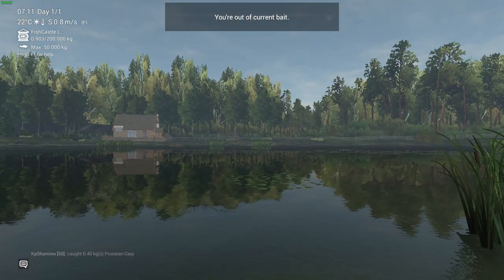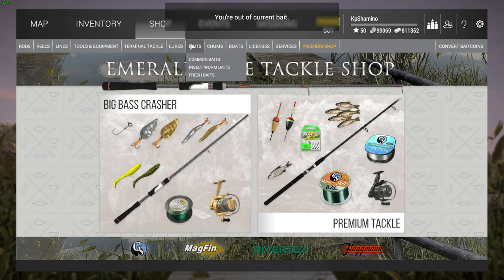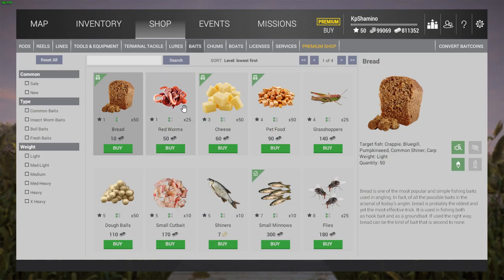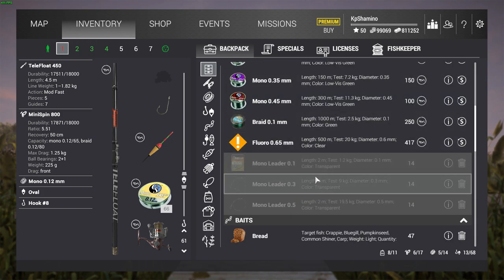Oh, we're out of current bait - so we need to buy some new red worms. I think we can buy them right here. Yeah, there it is. Let's buy some, go to the inventory, and equip them.